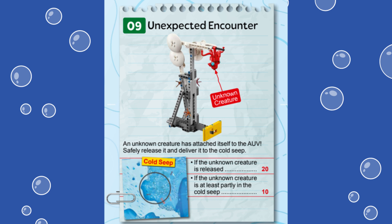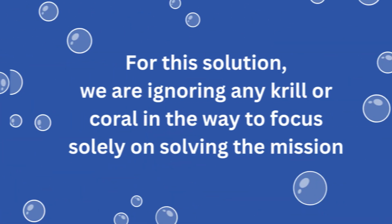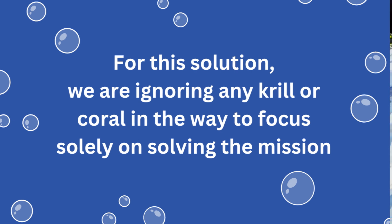However, we want to show you a different approach. Let's dive in and see how we achieved this mission. For our solution, we reused the lift arm with fork attachment that we also used to solve Mission 13, Change Shipping Lanes. The build instructions for the lift arm itself can be found in the Spike Prime software. Please note that for our solution, we are ignoring Krill and Coral on the mat that might be in the way of the robot to focus solely on solving this mission.